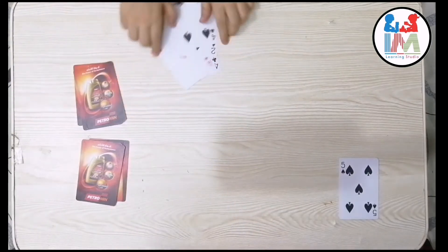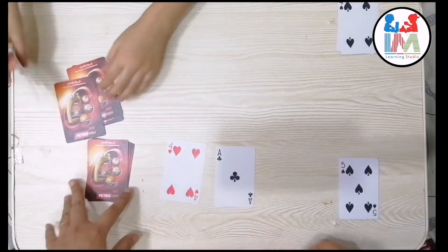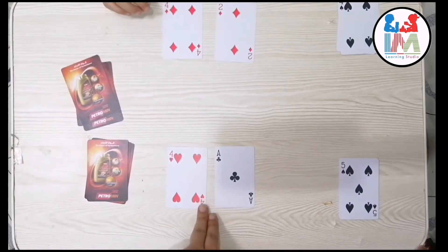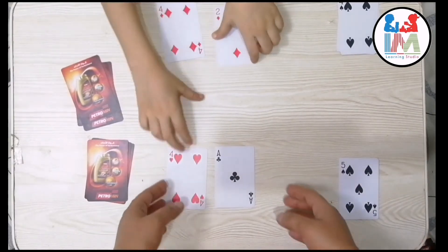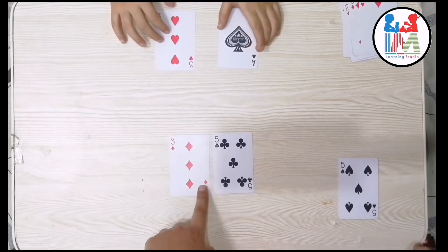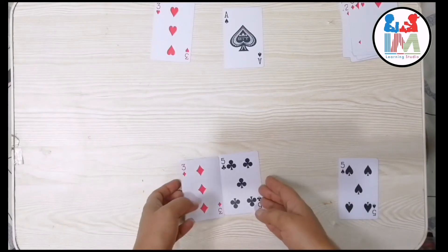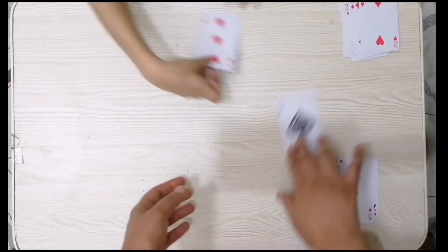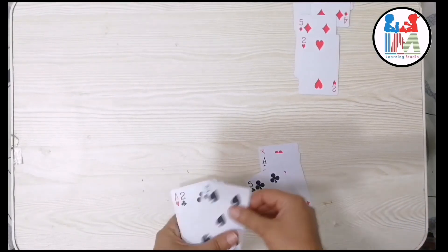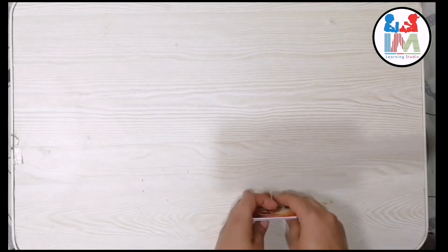He got the highest sum, so these cards belong to him. Each time we play the same way — turn over the top two cards and lay them side by side, then add them together. The player with the larger sum gets all four cards, until all the cards are gone. These cards are for me.